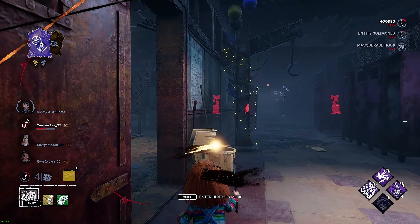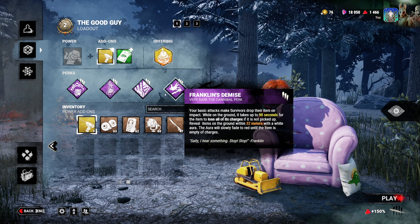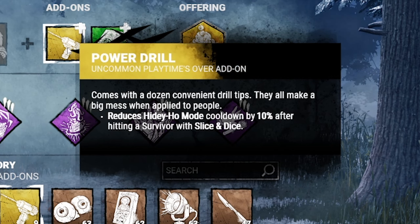Pain Res — on white hooks. When we hook a survivor on a white hook for the first time, the generator with the most progress at that point loses 20% progress and will start to regress. Then, this disgusting combo: Weave Atonement. Basically, when an item is dropped on the ground, we get to see auras all around the item.